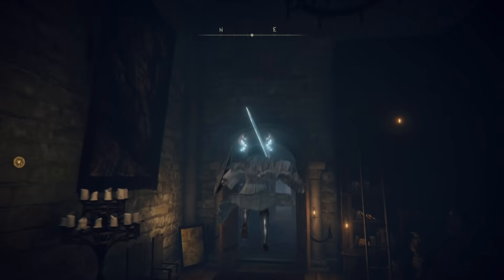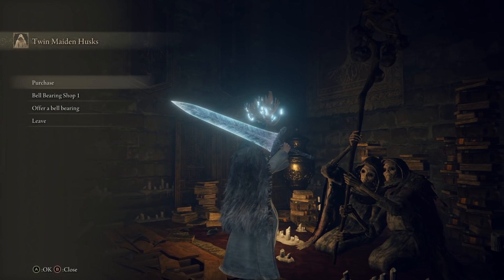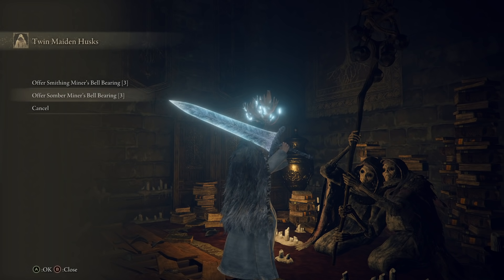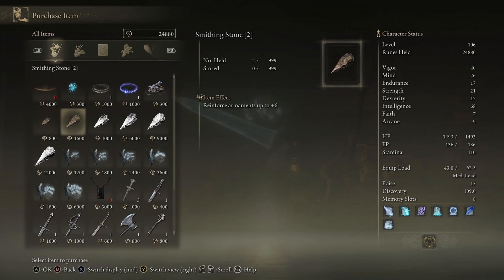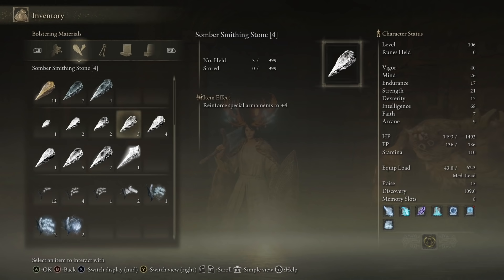Hello my fellow Tarnished! How you doing? Welcome to Somber Smithstone Central, where we have so many Somber Smithing Stones for you to go get and power up your special weapons to an easy plus 9 for some serious power. We've already told you how to get infinite Somber 1, 2, 3 and 4. So first up today is: where do you get infinite Somber Stones 5 and 6 from?